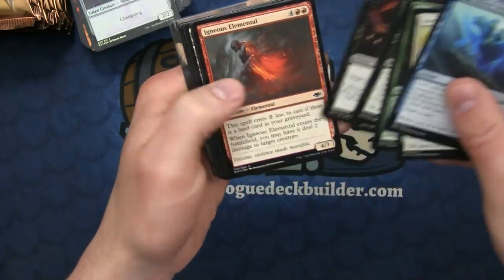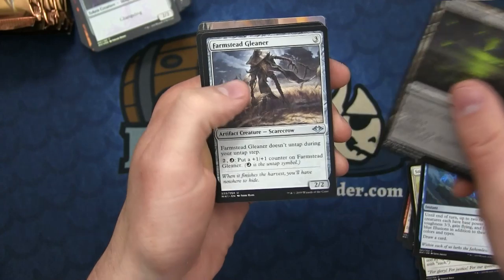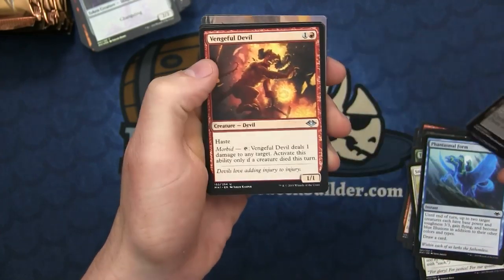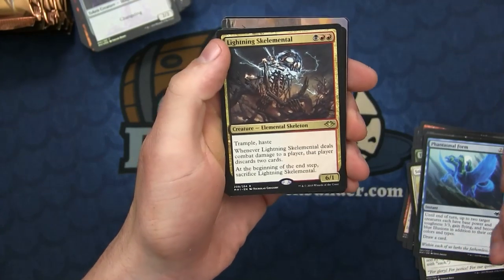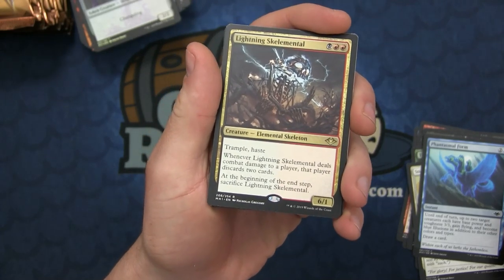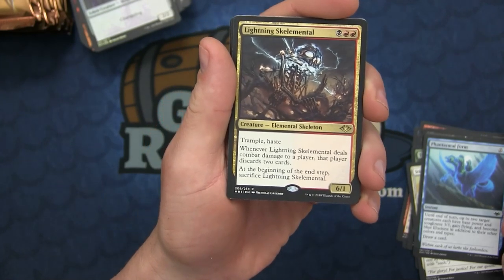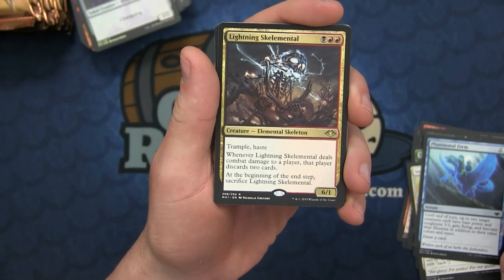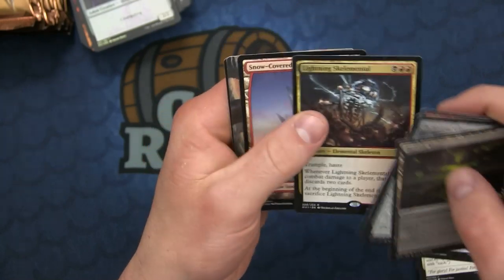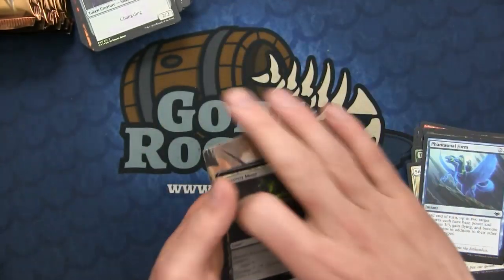On to the next pack: we have the Barren Moor - cycling lands are back for Modern - Farmstead Gleaner, the Vengeful Devil, and Lightning Skelemental. This is a card I definitely want to brew around. It looks good in like a Living End-based deck. People have been talking about the synergy with Blood Braid Elf - it's a 6/1 that deals combat damage to a player, draws two cards, and you sack it at the beginning of the end step. And no foil on this one.